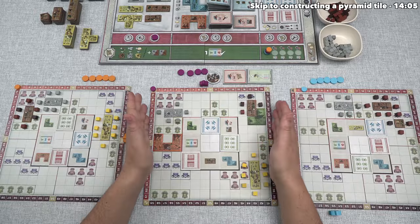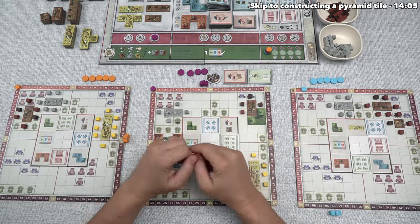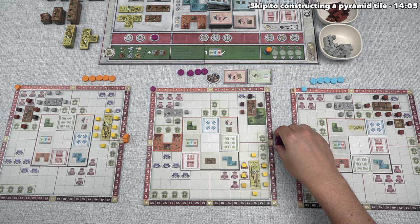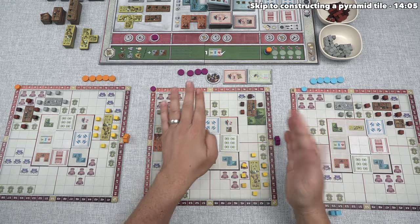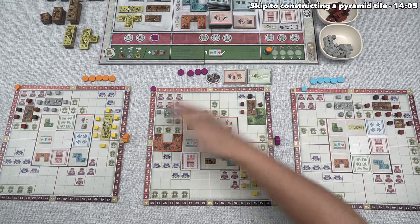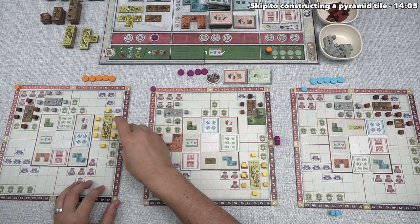We are just about done with our turn. The final thing we always have to do is move our architect clockwise around our city. That means on our next turn, the architect's reach will be the other half. Our turn is done, so the orange player can take their first turn.